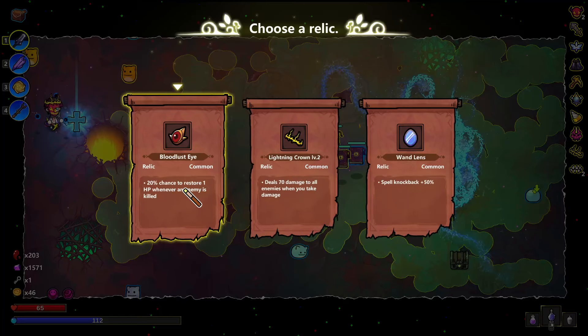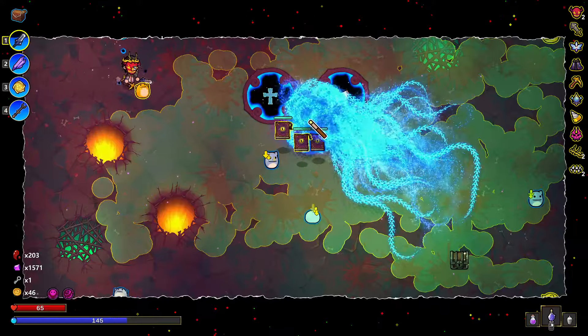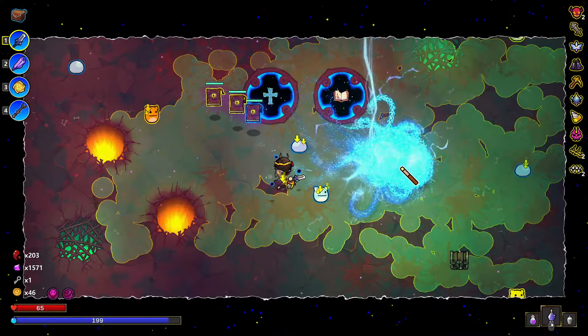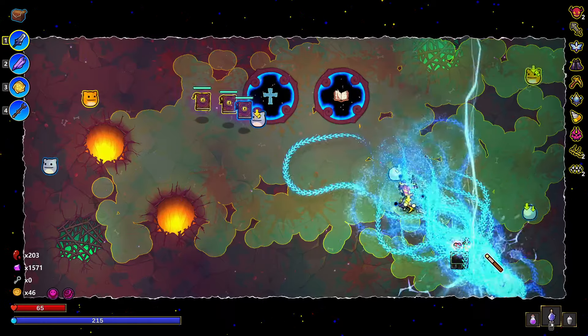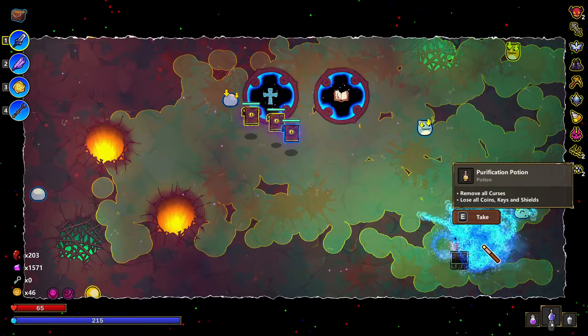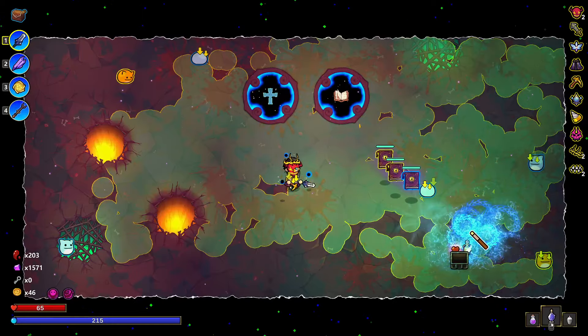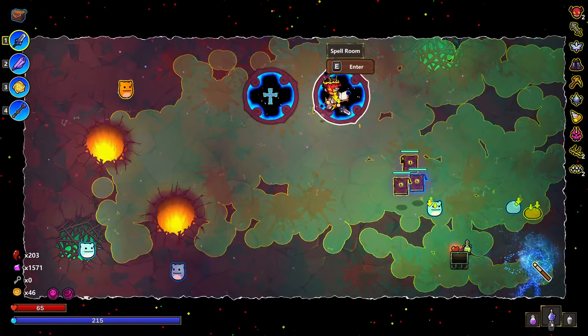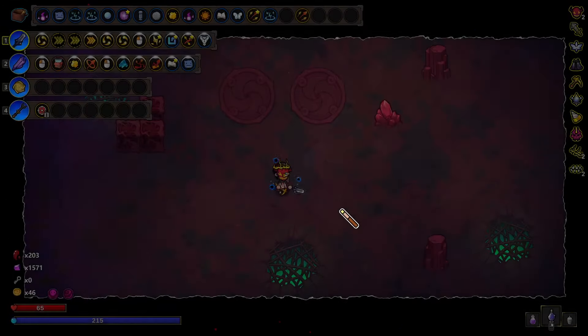Restore health whenever an enemy is killed — that doesn't do much. Lightning crown doesn't do too much, but it does a little bit. What is that potion? I think that's a potion I value. Remove all curses — that is not a potion that I value. I don't even want to carry it. Spell room or relic? I have a lot of spells. Let's go relic.